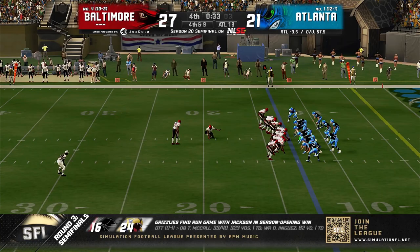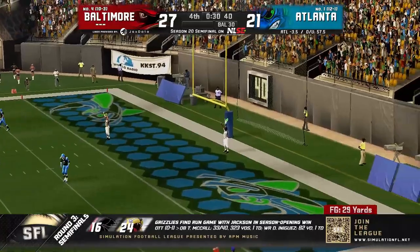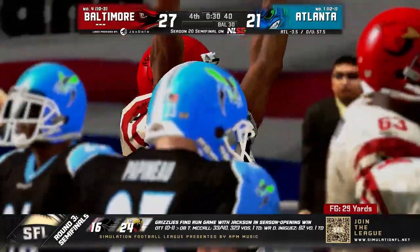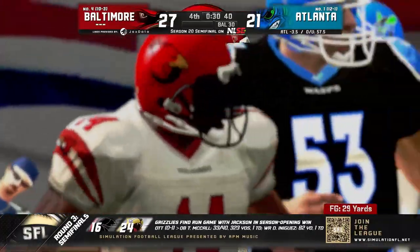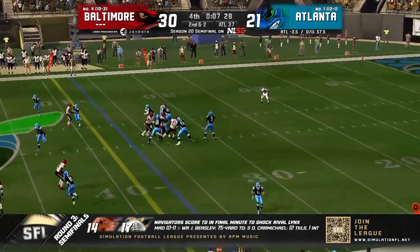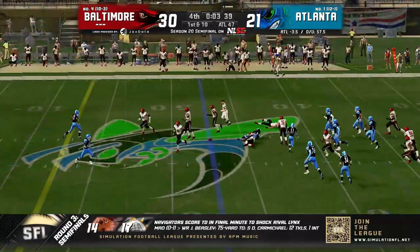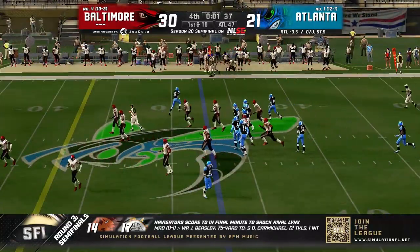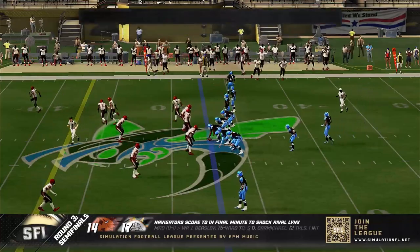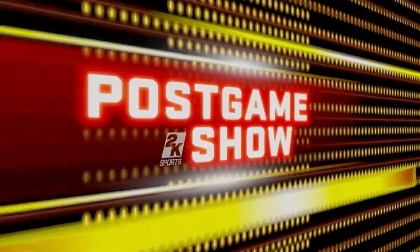Good snap, good hold, kick up — chip shot, it's good from 29 yards out. Baltimore 30, Atlanta 21. Dynasty, one final pass over the middle's caught. We'll go into the hurry-up, but that is your ball game. Baltimore gets the win, they're headed back to the championship again, off to face Fort Worth or Arizona.